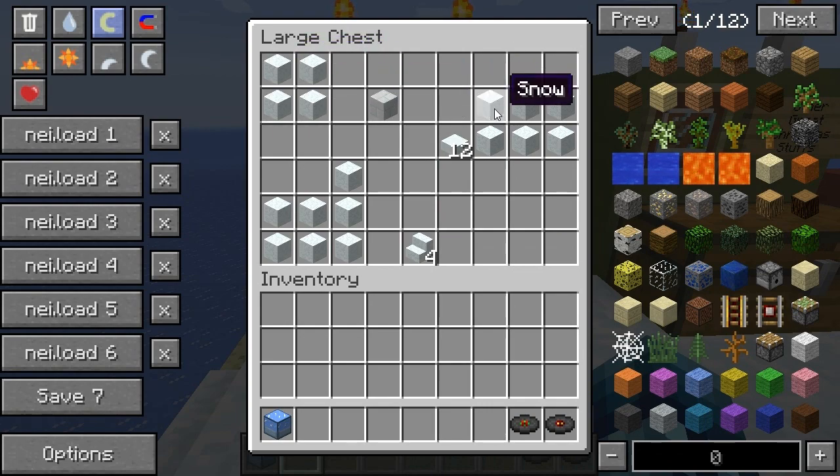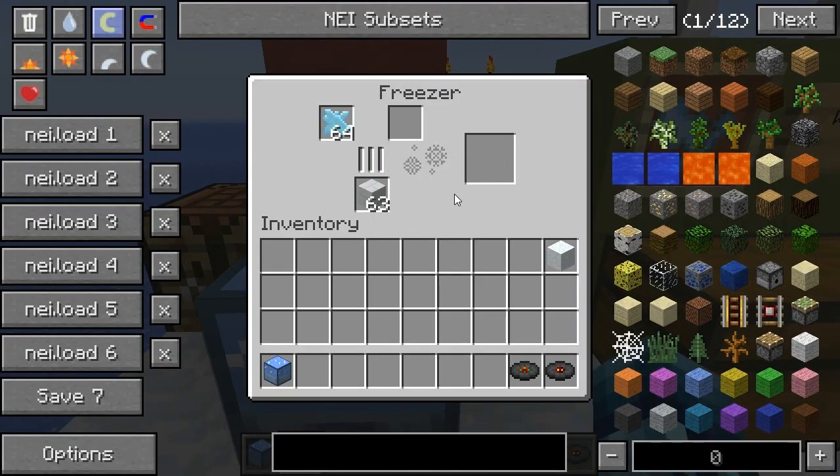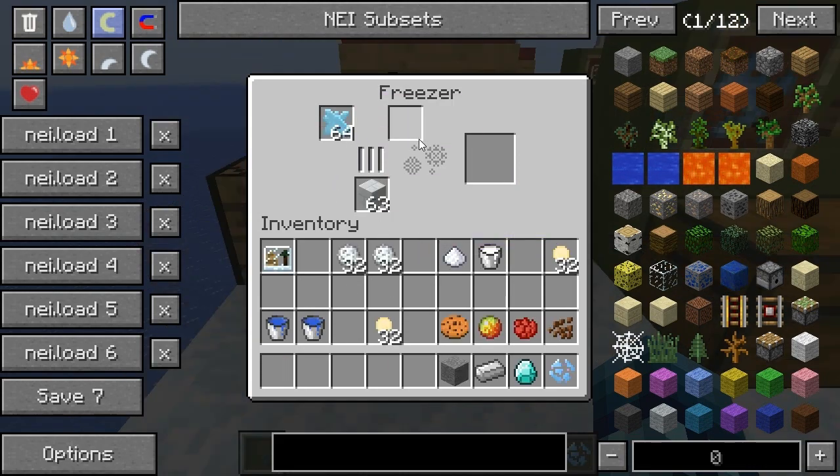Snow bricks are crafted with regular snow, as are snow slabs and snow stairs. Those are the recipes if you want to craft some snow and use it for freezer fuel. The first things we're going to craft with the freezer are ice chunks, which are crafted out of ice shards.